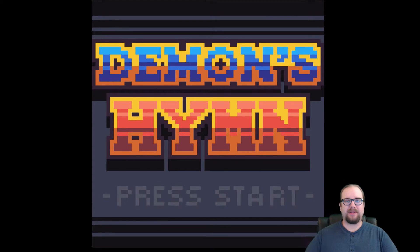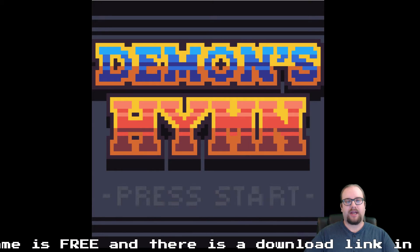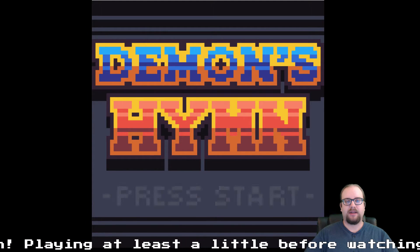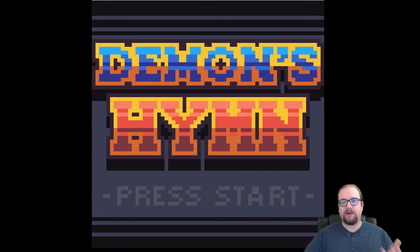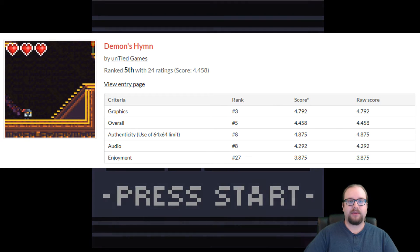Hey there, this is Will again from Untied Games, and I'm here with a new devlog. This is devlog number 22, and as you can see today, I'm going to be playing Demon Sim. If you're out of the loop, this is a game I made for Low Rez Jam last month, and the only rule of the game jam is that it has to be in a 64 by 64 pixel resolution. I explained that in my last video. And you'll be happy to know that the results of the jam are in, and Demon Sim got 5th place overall — pretty cool. There were about 200 some entries, so we did a really good job.